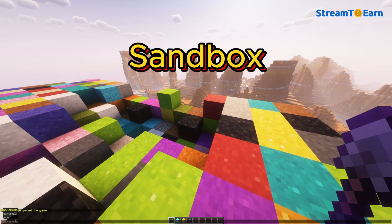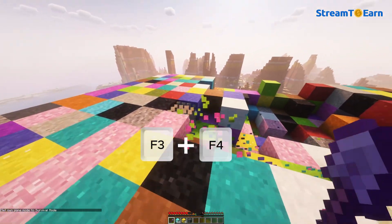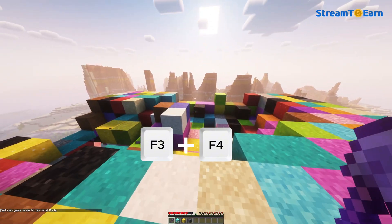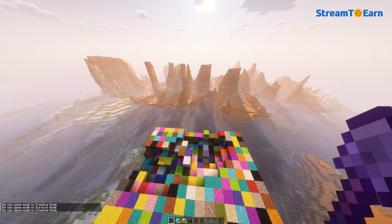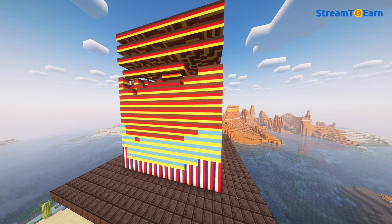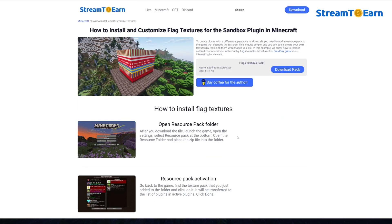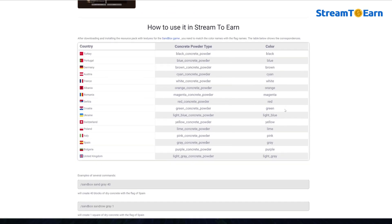Sandbox tips: To quickly break sand blocks, you need to be in survival mode. To quickly switch between modes, use the key combination F3 plus F4 — this is useful since sometimes you may need to quickly switch to creative mode to fly. A popular trend right now is changing the textures of falling dry concrete blocks to country flags or other images. On the Stream2earn website, there's an article explaining how to install these textures, use them, or replace the images with your own.